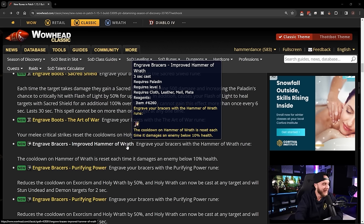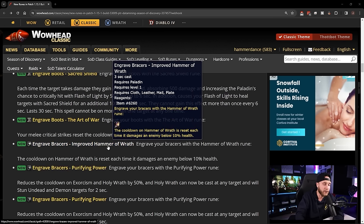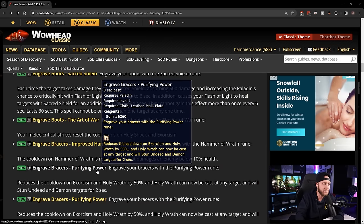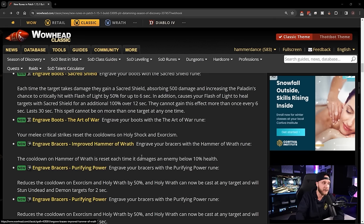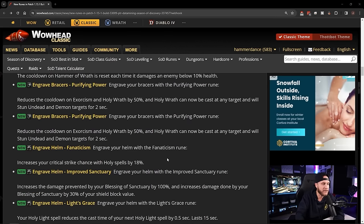Engrave Bracers: Purifying Power — reduces the cooldown on Exorcism and Holy Wrath by 50%; Holy Wrath can now be cast at any target and will stun undead and demon targets for 2 seconds. For clearing trash, Purifying Power is massive — Holy Wrath essentially becomes another AoE on any target. Maybe Purifying Power for trash and Improved Hammer of Wrath for bosses.